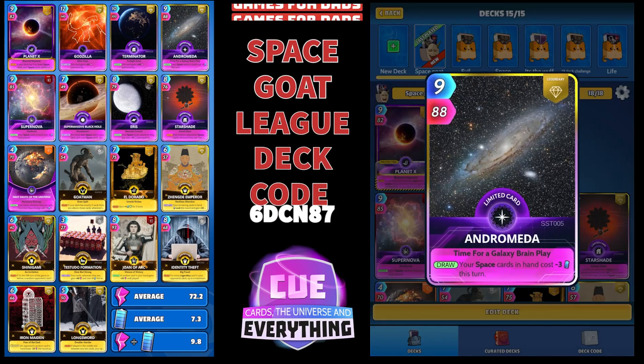I've gone with Andromeda — 9 for 88. Another limited legendary card. On your draw, your Space Cards in hand cost minus three this turn. He's a big heavy card at 9 for 88, but the minus three will definitely help us going forward.